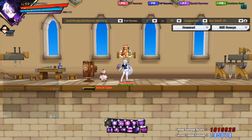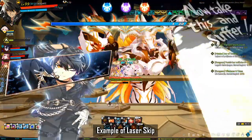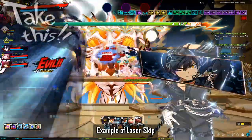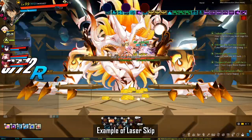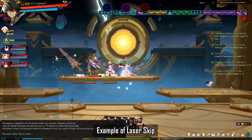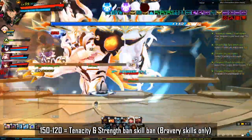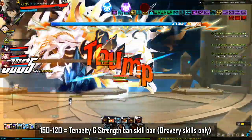The laser skip: if a laser attack occurs during a skill ban, it's a great time to push through with banned skills because the laser takes a long time and Birth is debuffable during it. If you don't skip the ban, he will howl afterwards. Without a Celestia or high DPS, it is highly recommended to abide by skill bans and wait for lasers to attempt skipping. Note that players generally do not skip during the 150–120 Tenacity and Strength ban because most classes are Bravery-focused and should have enough DPS to lower Birth's HP by 30 to clear the ban without using banned skills.